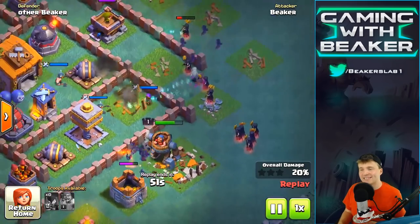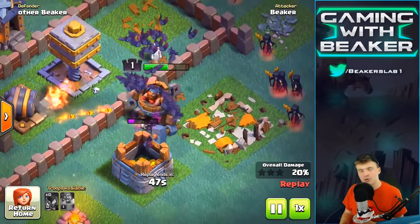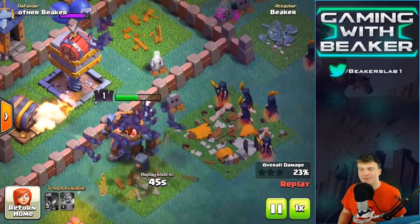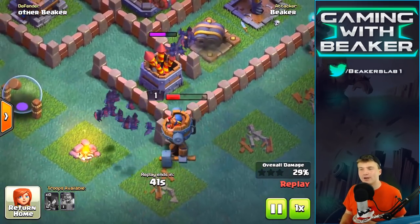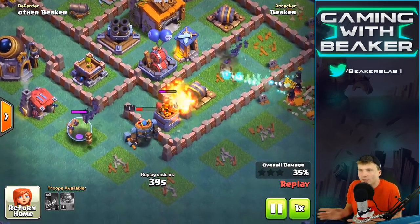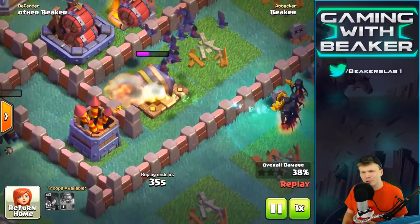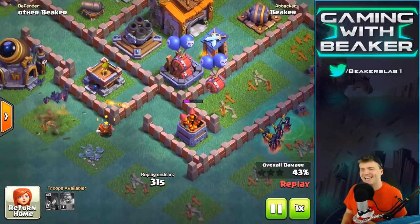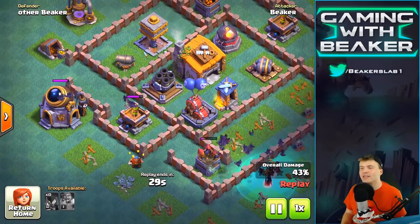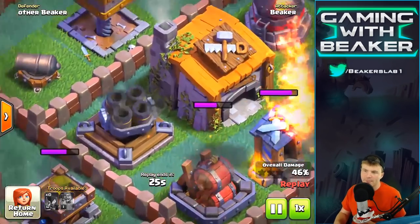Here you can see we dropped Mr. Battle — by the way, I know his name is not Mr. Battle, but I think it should be, so I'm just gonna call him Mr. Battle. We got Mr. Battle in the front tanking for us, and he does an okay job taking some heat from the double cannon. Look at that double cannon — what level is that thing? That thing is a beast.